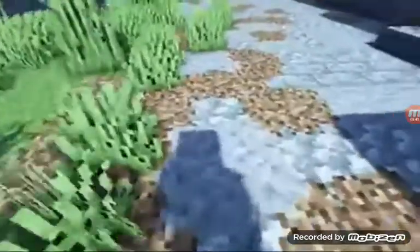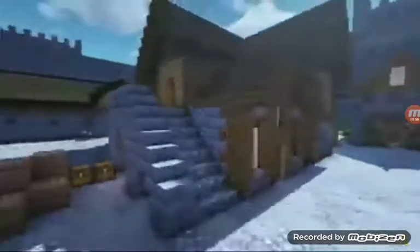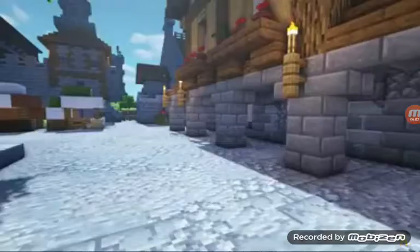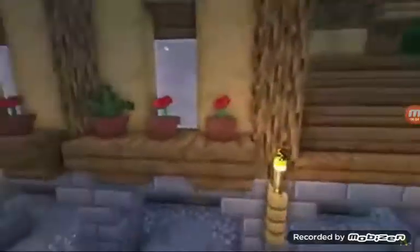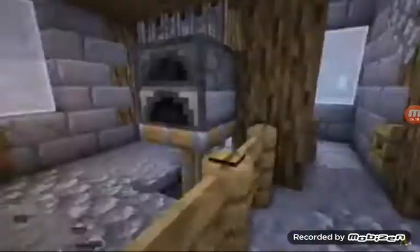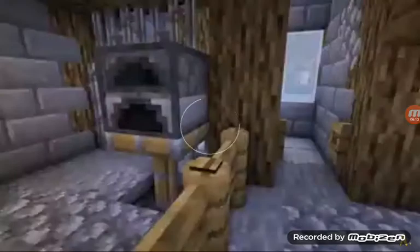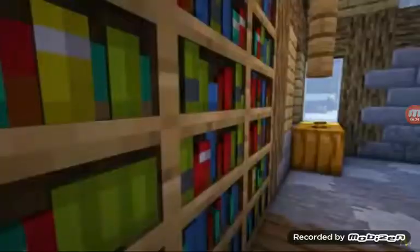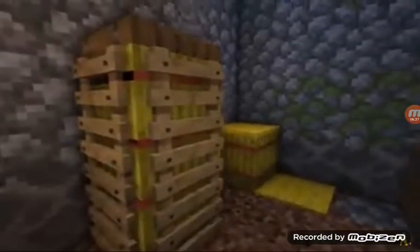This next resource pack is called Connected Textures. Now this makes it so a lot of the blocks have connected textures, so all the textures connect together — and it's so freaking cool. This next resource pack is called Naturalis. It makes it so the flower pots are all 3D, the fence posts are 3D, the furnaces are 3D, the bookcases too, and hay bales and ladders.